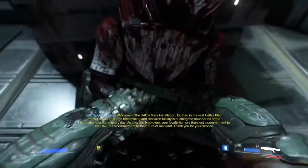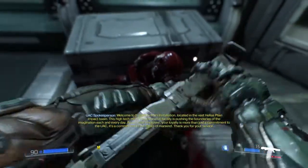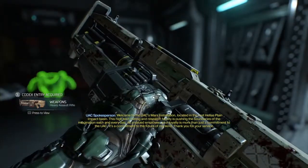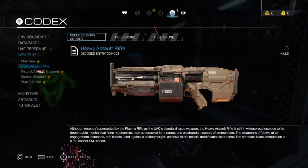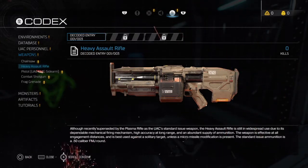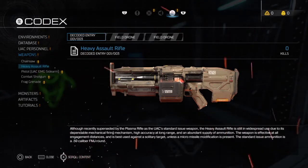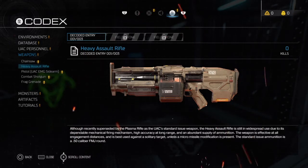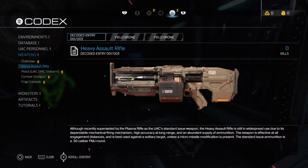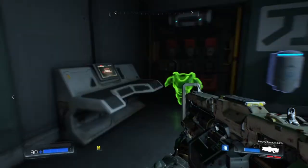What is this? Forensic report. Here we go — new gun. I'm not going to pick it up just yet. What is it? LMG — Heavy Assault Rifle, it's called. Recently succeeded by the plasma rifle, it is the UAC's standard issue weapon. High accuracy at long range and an abundant supply of ammo. So it's like an LMG — I'm taking it.